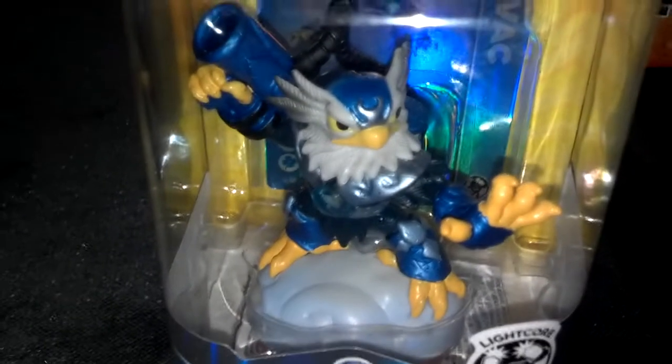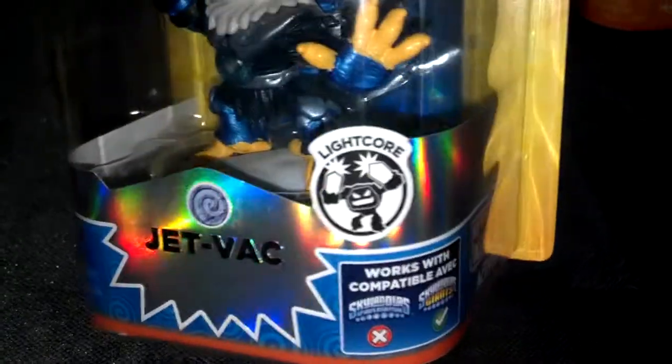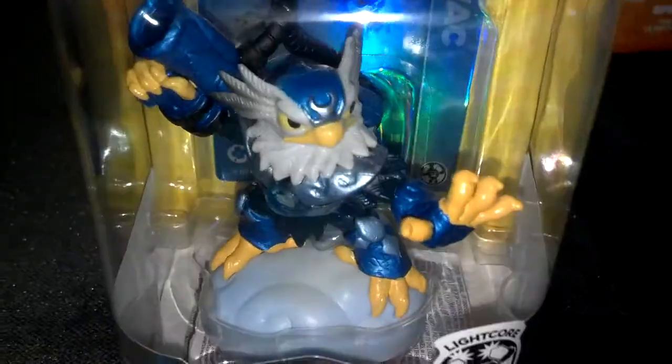Here's one of the new characters that were released — this is Jet Vak. He is like an eagle and he is Air element, just like Sonic Boom. He is a light core, so he lights up when you put him on the portal. He's only compatible with Skylanders Giants. There's also a Jet Vak that you get when you buy the game, but that one is not a light core — it's just the regular one.